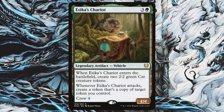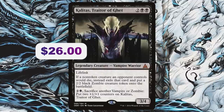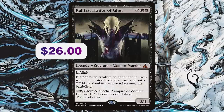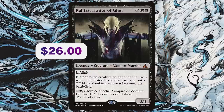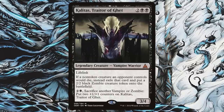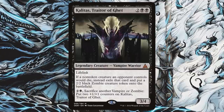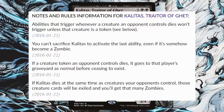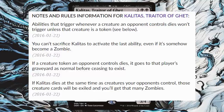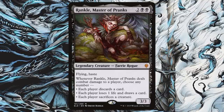For board wipe insurance in black: Kalitas, Traitor of Ghet — two black black for a 3/4 Vampire Warrior with lifelink. If a non-token creature an opponent controls would die, exile it instead and create a 2/2 black Zombie token. Sacrifice another Vampire or Zombie: put two +1/+1 counters on Kalitas. This gains you life, deals damage, creates a zombie army, and disrupts opponents' graveyard strategies. Even if Kalitas gets caught in a board wipe, opponents' creatures are exiled and you're left with your zombie army.